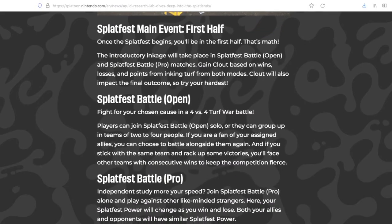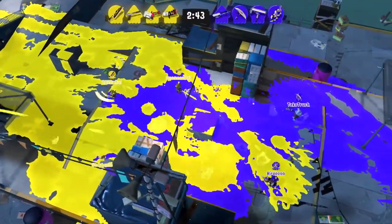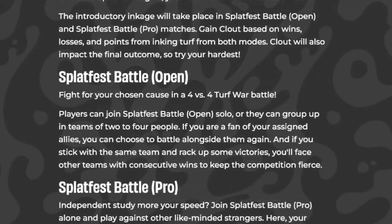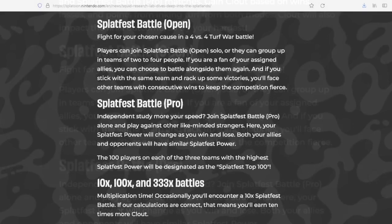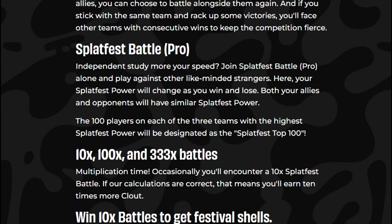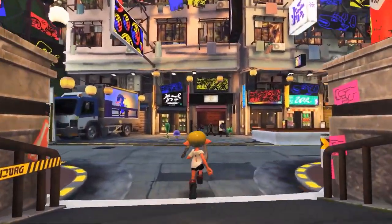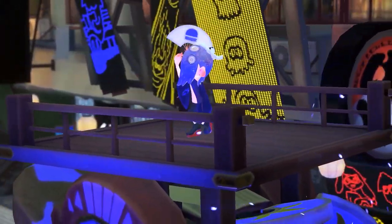When the Splatfest's actual main event begins, there's a first half and second half. The first half will be most familiar to anyone who played the previous Splatoon games — this is where you play in what's called an open or pro Splatfest battle. Both are 4v4 Turf War matches, but open battles can be solo or selected if you want to group up with friends. You have to group up with either one friend (a duo) or three friends (a group of four). The pro battle is basically a solo experience that puts you with three other strangers, but it's more competitive for ranking up and down in Splatfest power. Open battles allow opponents of any ranking power, whereas pro battles match you more closely to players with similar ranking power.